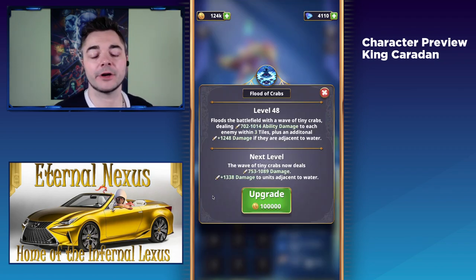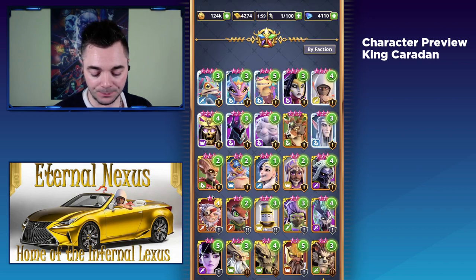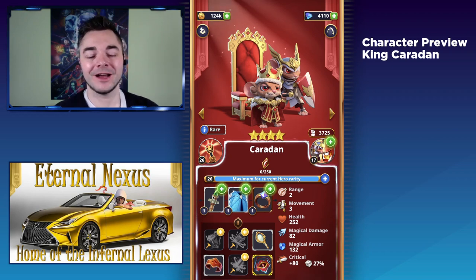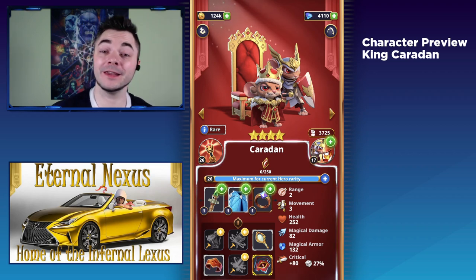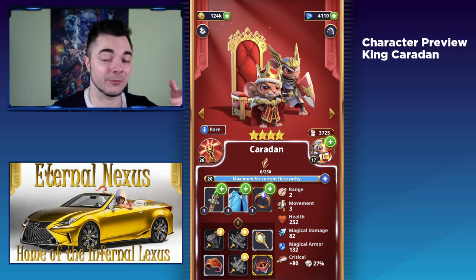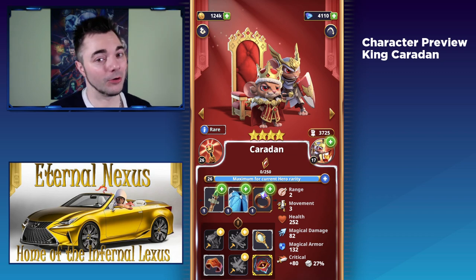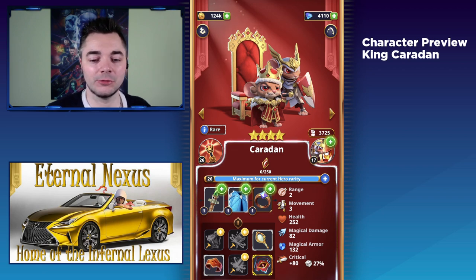The same is true for an ability that hits every unit on the board, like Tim Tim's active — the flood of crabs. There are a couple of ways to work around Caradhan's passive and prevent Sir Tristan from jumping out. On the official Discord, people constantly discuss wanting this unit to work differently. In Guild Raid, if the dragon lands on King Caradhan, Sir Tristan is not going to jump in. Caradhan doesn't have a lot of health or physical armor, so the dragon landing — which does physical damage — is basically just going to kill him right away.